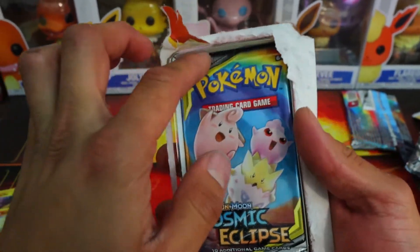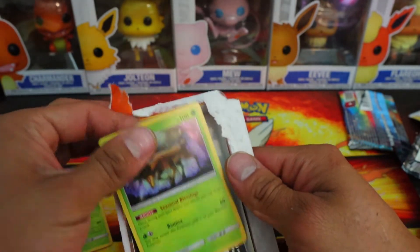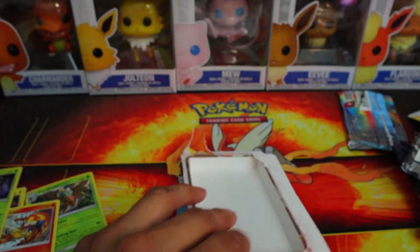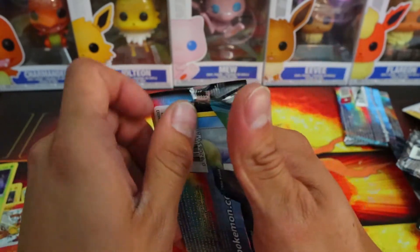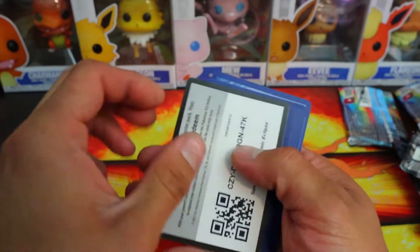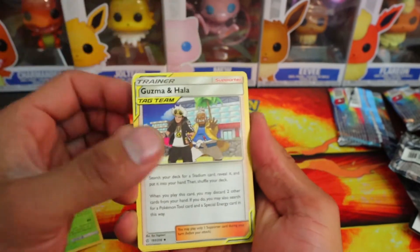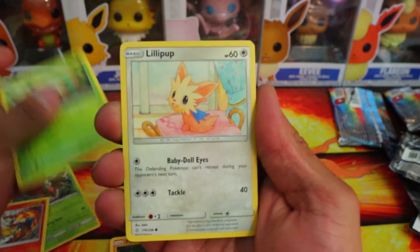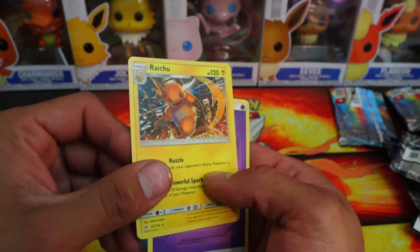Another Cosmic Eclipse, and we get a Sawsbuck as a holo. Code card for another Battle Arena deck. Let's get into this last pack! We got Rowlet, Lillipup, Squirtle, Lana's Fishing Rod, and Raichu. Is that a holo? No, that's just a regular rare.